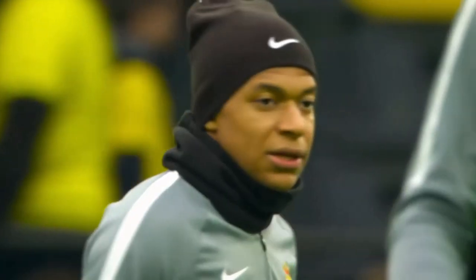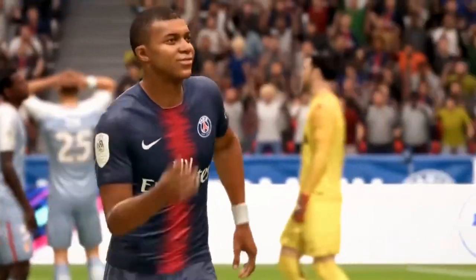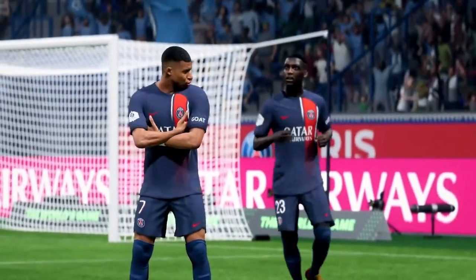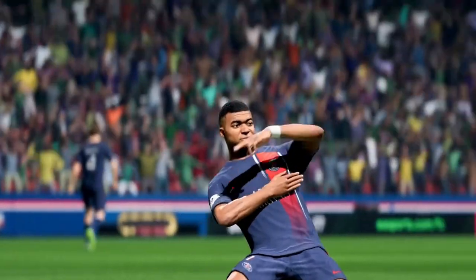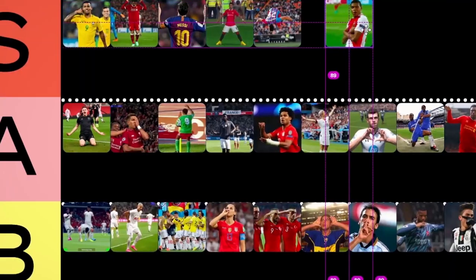Little Brother. Kylian Mbappe. In 2017 with Monaco, he scored twice against Dortmund and made his debut celebration. Known as the Little Brother celebration, the story all started from his younger brother Ethan. One time when his brother scored on him in FIFA, he stood up and celebrated by crossing his arms. Five minutes later, he told Mbappe that he should do it in a match, and soon his move became showcased every weekend. Today, it's famous for those seeking to get the respect they think they deserve. For me, Little Brother is quick, supreme, and an S tier celebration.